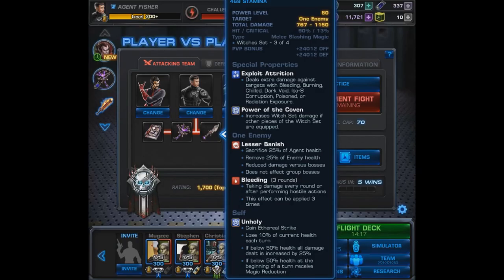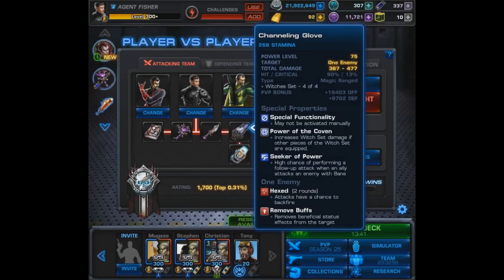After the hit it applies Bleeding and grants the agent Unholy and Ethereal Strike — which is great. However, you lose 10% of current health each turn, which isn't so great. If below 50% health, all damage dealt is increased by 25%, and at the beginning of the turn you receive magic reduction. Unholy will also work with the Lantern of Doom if you have it, making those abilities quick actions — something else to think about.